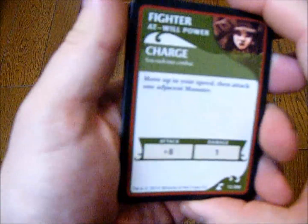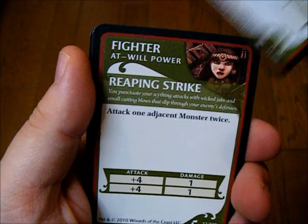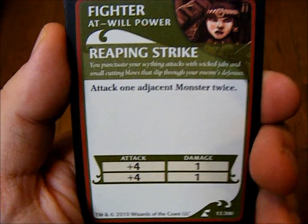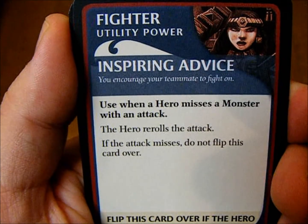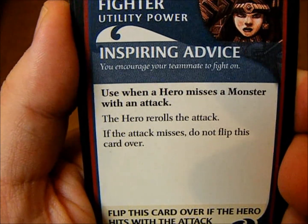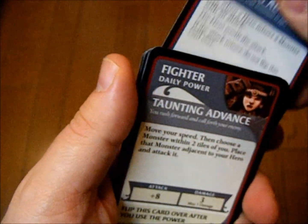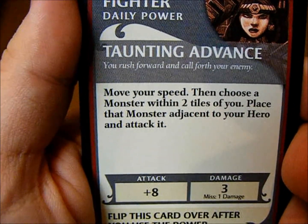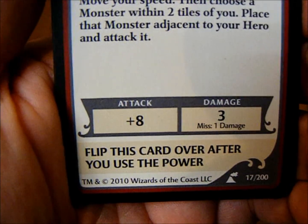For the at-wills, we've got Charge — move up to your speed and then attack. Reaping Strike — attack an adjacent monster twice. I've also got Inspiring Advice — when a hero misses, re-roll the attack; if the attack misses, do not flip this card over, you only flip it over if the hero hits. And Taunting Advance — move your speed, then choose a monster within two tiles, place that monster adjacent to your hero and attack it. That one's doing some heavy damage, so that's good.